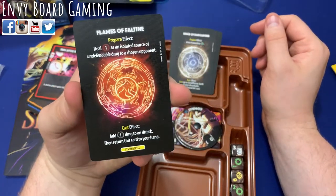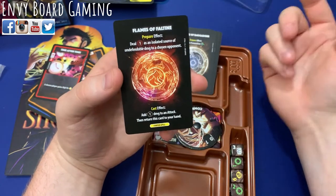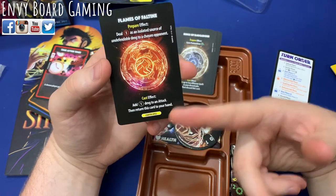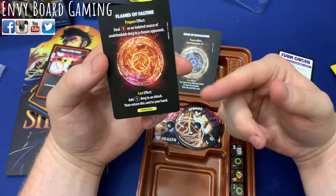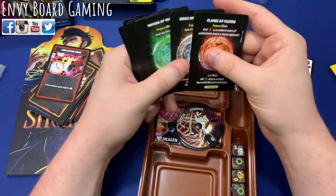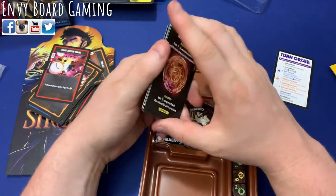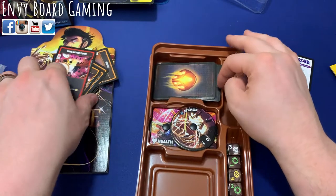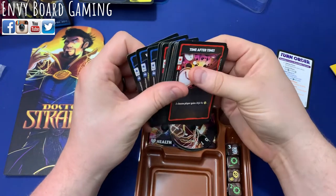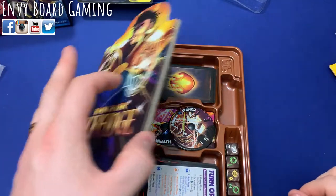And then there's the starter spell, which is nicely labeled: add one to an attack and then return this card to your hand — so you keep it every time. This is cool — I just like this. There are so many different options available to you with these spell cards, and that's going to be a super cool aspect to Dr. Strange's character. He's one I'm very excited to play.